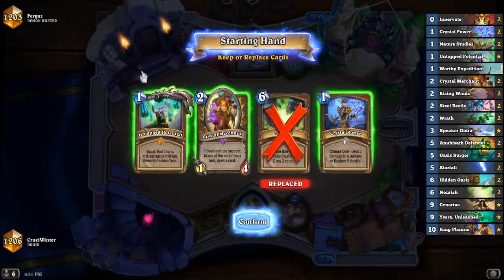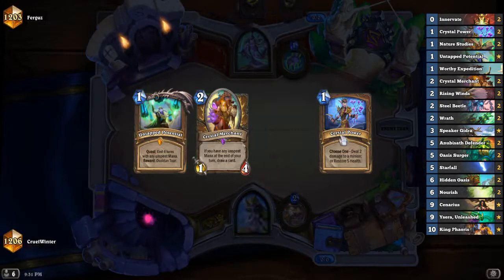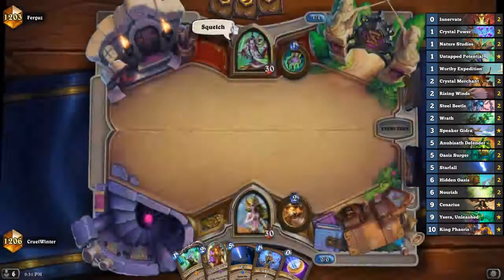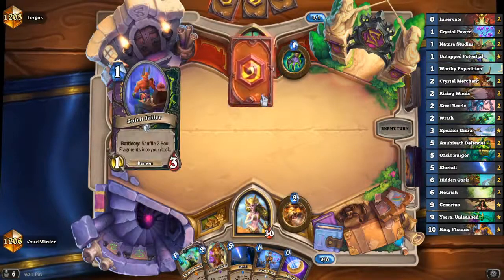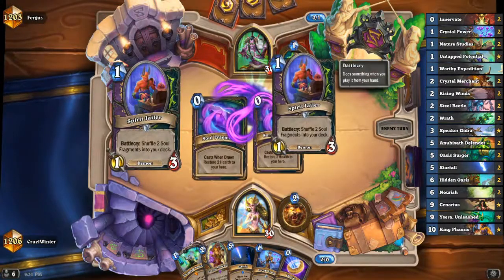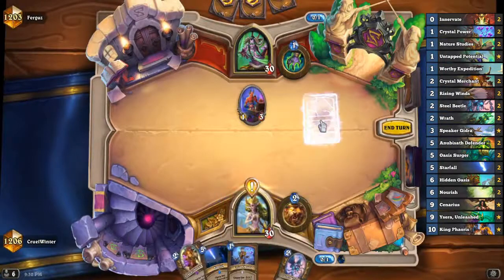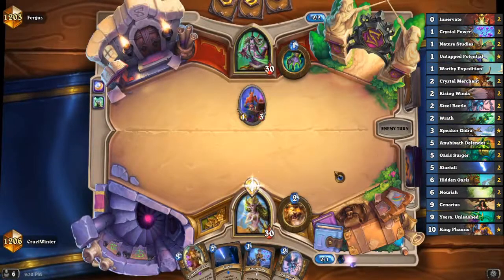We'll keep the quest obviously, probably coin so we get the click - can use this if we need to. We can do this on three. I don't think we want to nourish this early. We probably could have gotten rid of the Crystal Power as well, but Starfall might be okay. I'm still figuring this deck out so please bear with me. We'll go with this on turn one and drop the coin between the quest and pass.